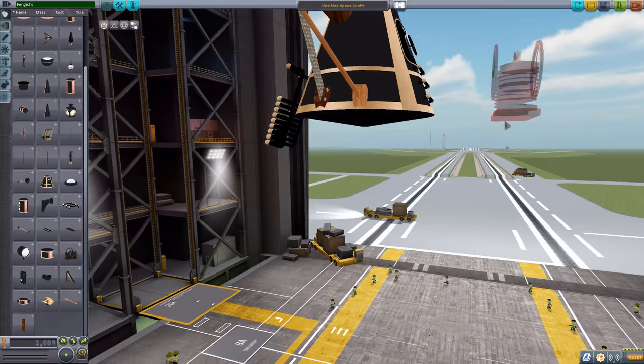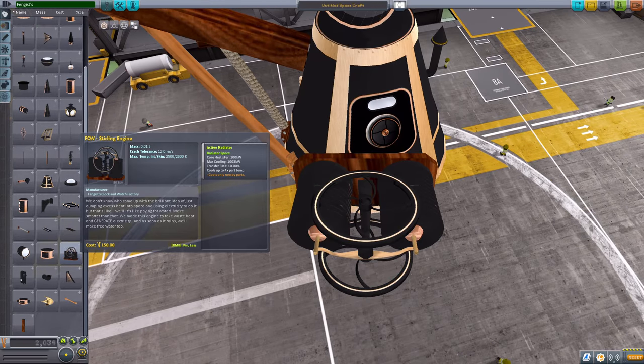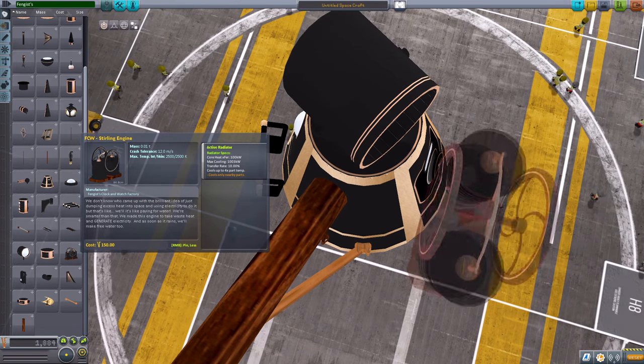We then have a sterling engine here, which is a beautifully made piece, and this is used as an active radiator. It will use a little bit of electric charge to cool down whatever parts are nearby. Gorgeous — look at the detailing on that thing. It is pretty cool.